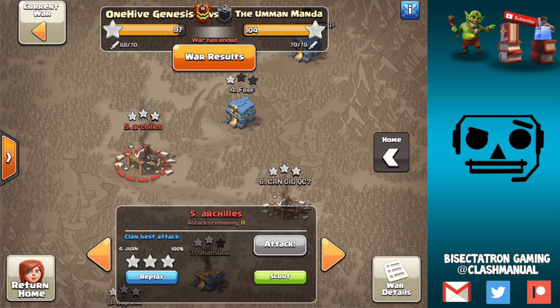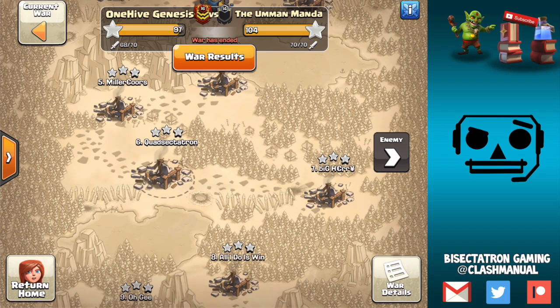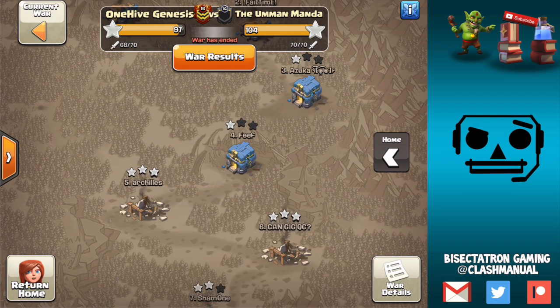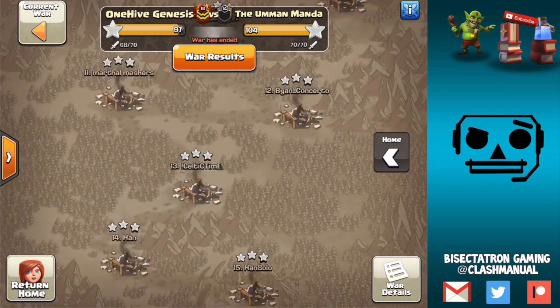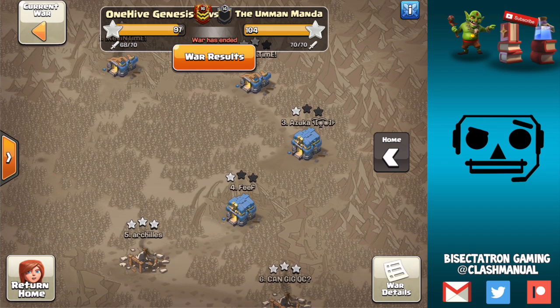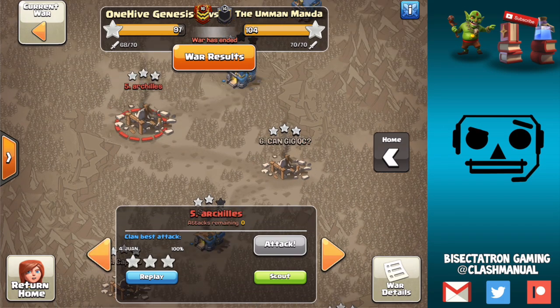We're going to take a look at one more attack — a few words on this war because it was a big war for us, and it didn't go so well. This was a CWL playoff war. It was kind of a lackluster performance by our Town Hall 11s, which affected the 12s to some extent, but the opposing clan had a great war. They put up some good numbers on us, just left one base untriplied. We were a little short on attacks — one player fell asleep and wasn't attacking, so we lost two Town Hall 12 hits that way. Excuses are excuses; we were going to lose this war regardless. But we made the playoffs, which is something to be proud of — not every clan does that.